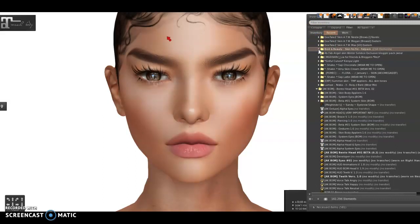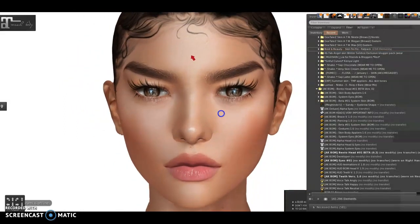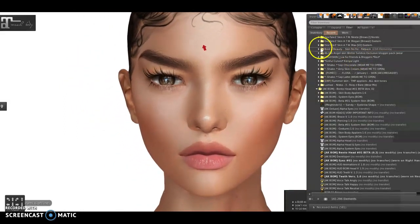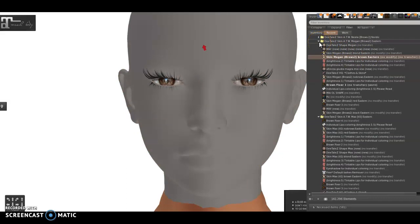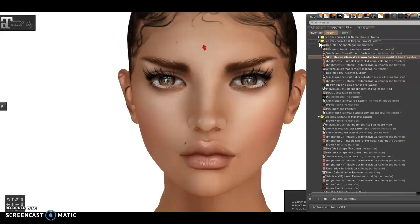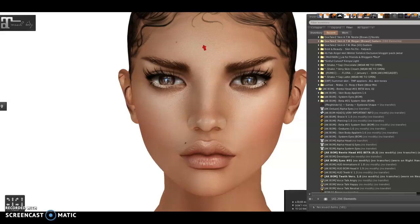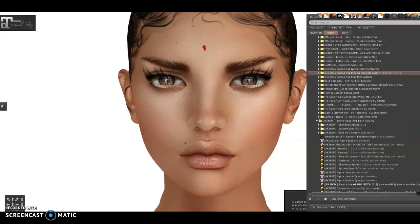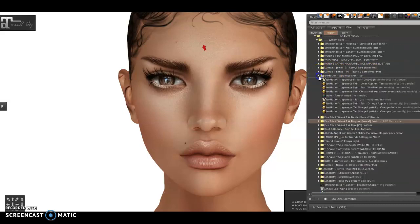That is an amazing Asiatic-looking skin tone and it looks almost like an applier — really amazing, nice texture. Now Details. I'll put Megan — I like Megan, it's been a long time since I've seen her. Brown Easter. She's cute, I like a lot of Details. I used to use this brand a lot. I really hope she starts doing some system Bomb skins, it would look amazing.